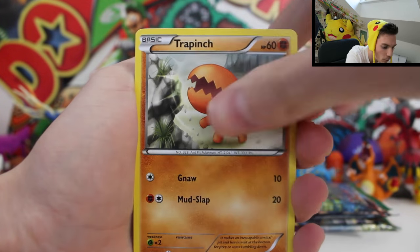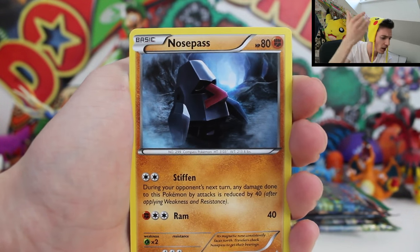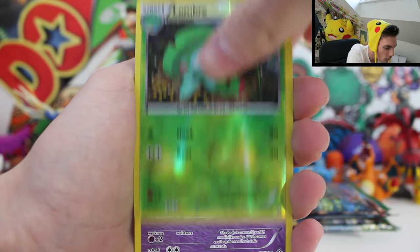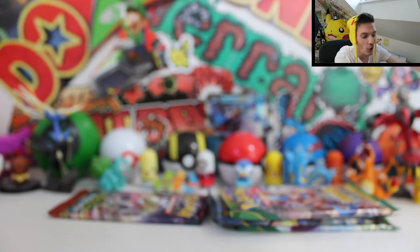Why are we hoping for gold cards when we can get the first ever English Pokémon Break card? Reverse holo Break — I'll take that! Primal Clash vibes. Pokémon Break cards, dude — I'm so hyped for the booster box. I'm getting one on release date, don't worry.